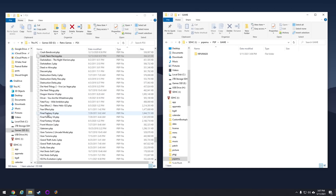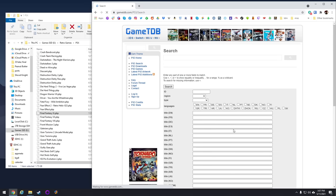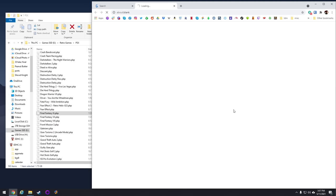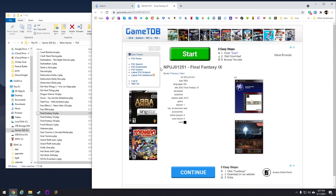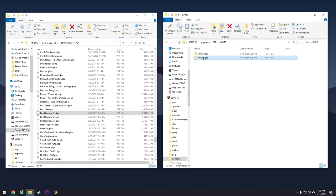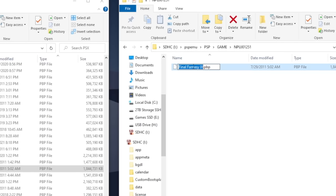Let's try another one — Final Fantasy IX. Do the same search on the website. This one has two different title IDs, which sometimes happens — often it's a European versus American release. Grab the one with the U in it for United States. Copy that title ID, go back into the folder, make a new folder, paste in the new title ID, open it up, move over the PBP file, and rename it to eBoot.PBP in all caps. We now have two PS1 games installed.